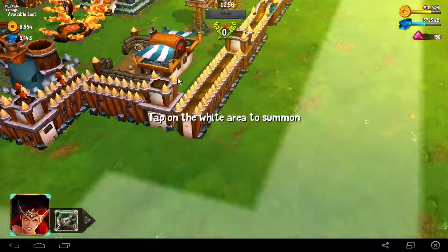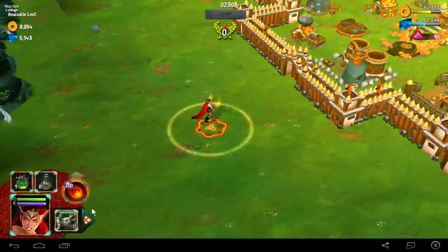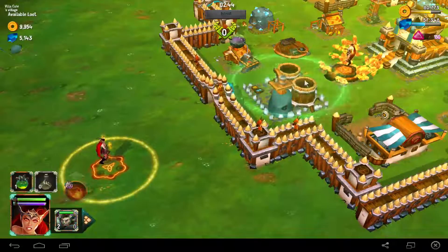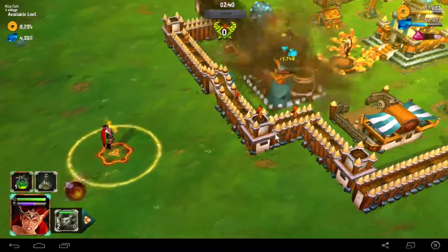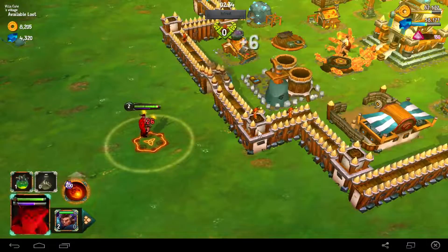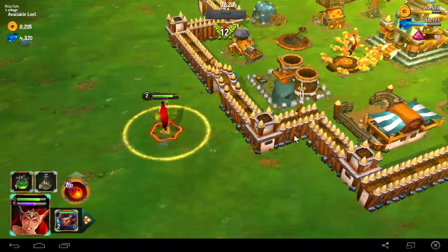The battle has begun. Alright, I must spawn something. Let's see — this one is a mage, she has a really, really interesting damage skill. You can hit directly with your hero. The units are all on the walls — catapult shooting me.